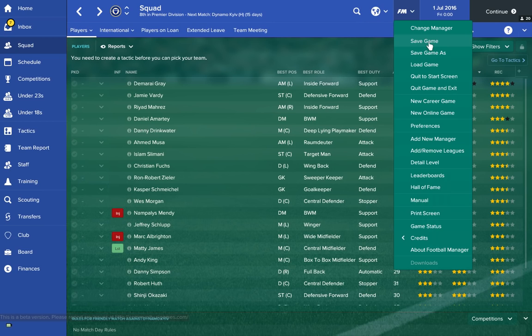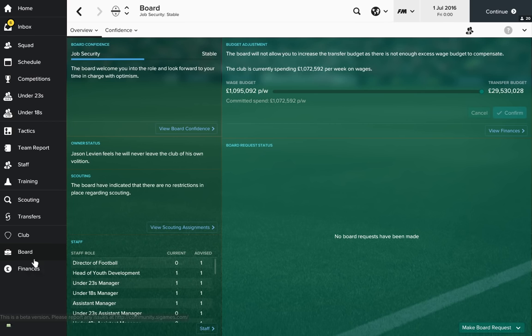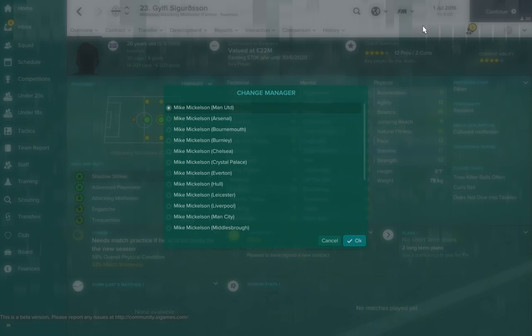Then a big jump to the South Wales giants — Swansea. You'll be playing with £29.5 million, which is a great sum of money to invest in this team. You've got people like Gylfi Sigurdsson in the squad, who can score free kicks. It'll be a great little team to manage.